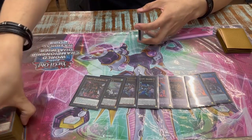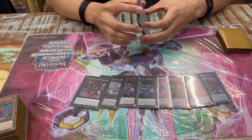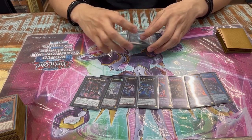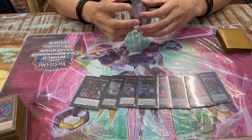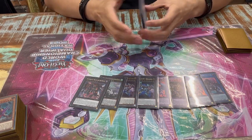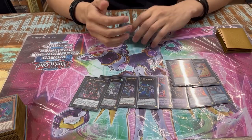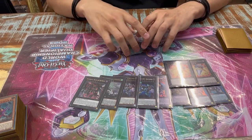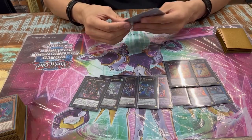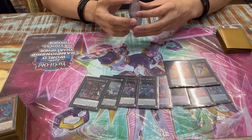Zeus also enables follow-up: you banish Theosis and get something back. The nicest thing I did was shift my opponent, then make Zeus and banish my Shifter — so I could Shift three turns in a row. He had no interruptions, so that was game. Two Big Eye — I don't understand why people play it at one. It's one of the best cards, it's not once per turn, you can make two of them and take your opponent's monsters.